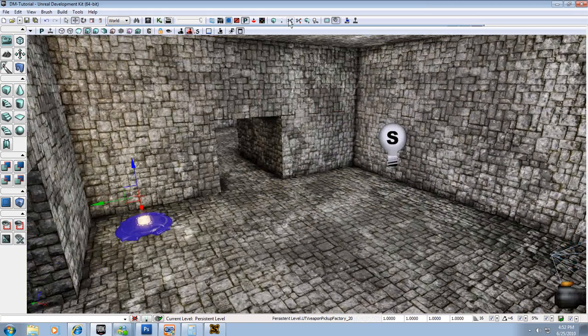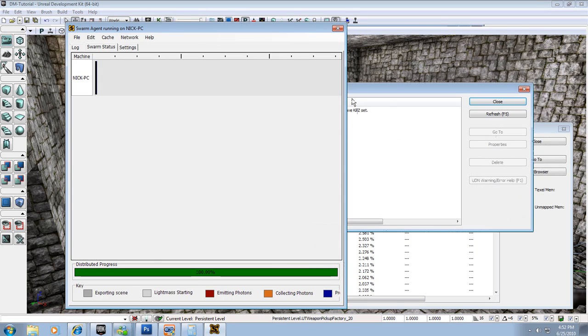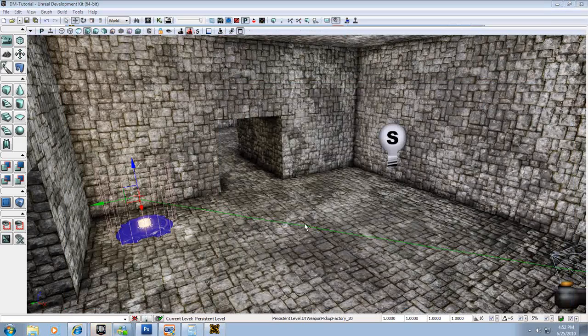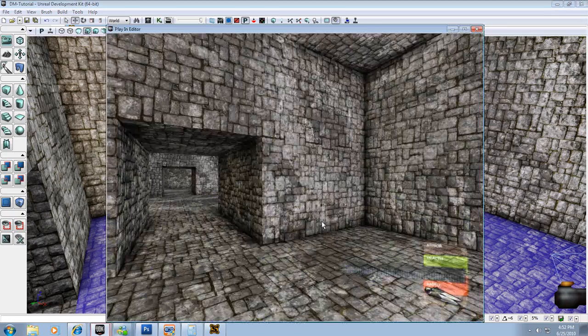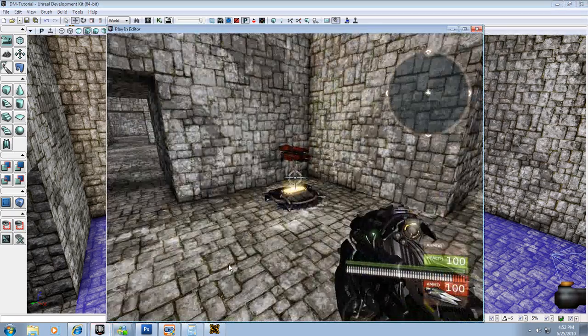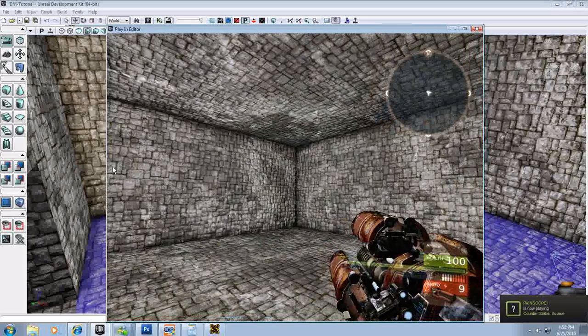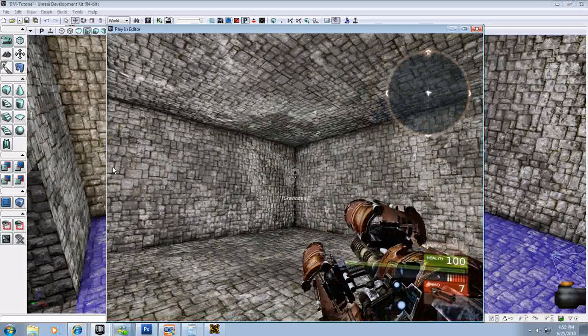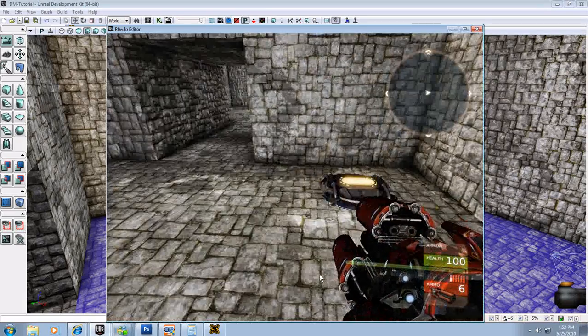I'll rebuild paths — or I can just build all. Building out the scene. I'm going to right-click the floor and choose Play from here. So now I have my room with my weapon pickup — it's so pretty — and now I can shoot it. And that's how you add a weapons pickup to your level.